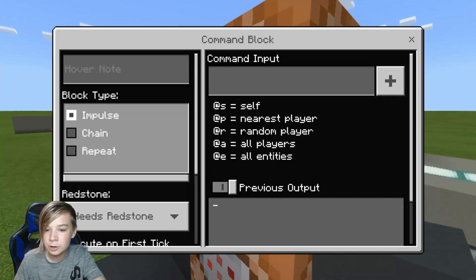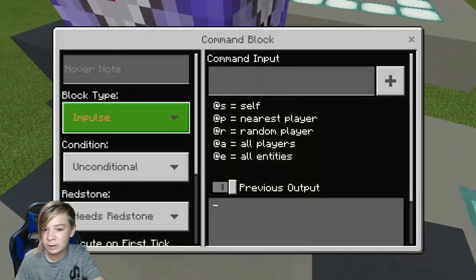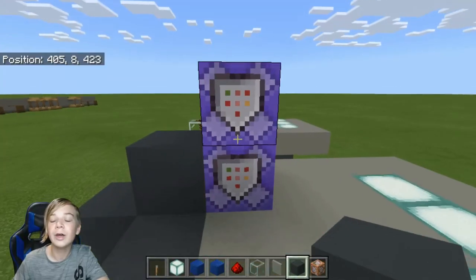Now go in and turn them both to repeat mode. But make sure it says 'needs redstone' right here. Click the X and do the same for the other one.